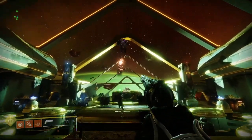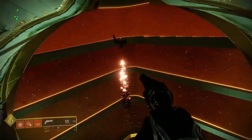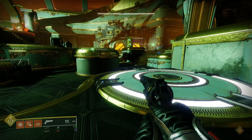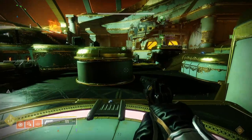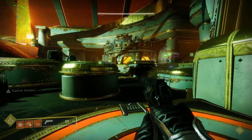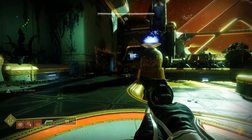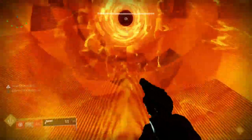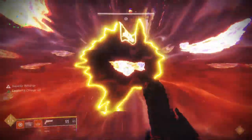Next encounter: the Celestial Observatory. There'll be two jobs — plates and floaters. Here's a picture of the arena. To start, plate people step on all their plates. Once you do that, a buff called Superior Retainer will be passed around. If you're on the plate and you have this buff, call for the floaters to take your spot. Once everyone is on the plates, a beam will appear in the middle. If you have Superior Retainer, go up the beam and you'll be in the observatory.